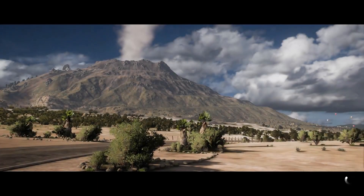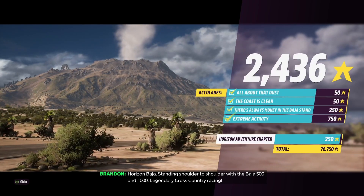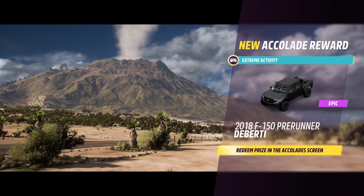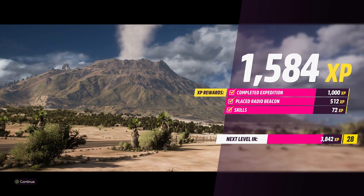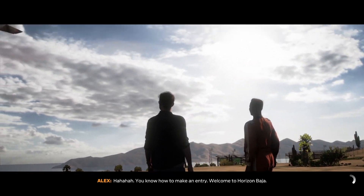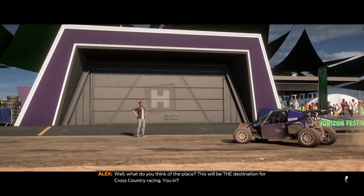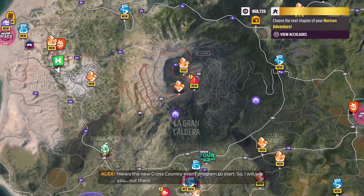I absolutely loved it. I'm heartbroken we didn't get to hear all the audio — especially the Hoonigan just ripping. Check it out though — all the accolade points, absolutely dominated: 3,200. New chapters unlocked, all the XP, and we get a 2018 Ford F-150 Pre-Runner. Such a sick truck. Alex meets us at the front of the festival. The plane flips over, the whole place turns — the festival is here. The cross-country races are going to be super fun.